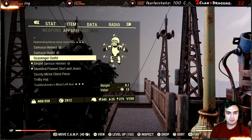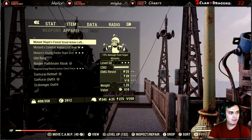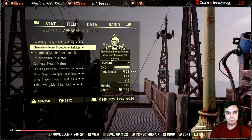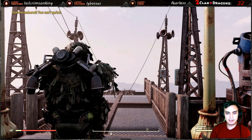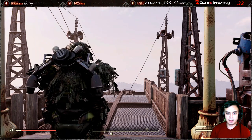The ghillie backpack, by the way, is also one of the rewards for the Legendary Run and it's at rank 32. So once you've hit rank 32 you'll be able to apply a ghillie backpack mod skin onto your backpack.